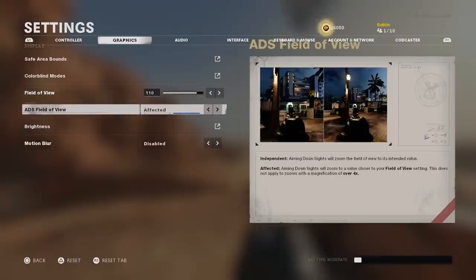ADS field of view is very important and comes down to personal preference: independent versus affected. With independent, it goes to its intended zoom value regardless of your FOV setting, which makes targets appear a bit bigger when aiming down sights. With affected, it gives a value closer to your field of view setting — so targets appear slightly smaller but it can make your gun seem to have less recoil because you're more zoomed out.